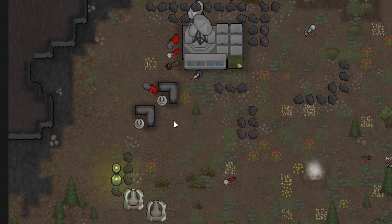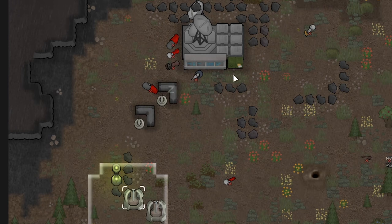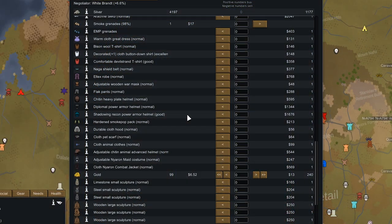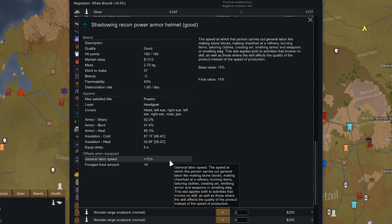We've got a mech cluster in the west corner of the map — a sun blocker that's going to initiate in 3.7 days. We have four days to decide what to do, and raiders might take it out for us, so we're just going to leave it for now. Our caravan hit the spider colony which didn't have anything we needed, but over at this spacer colony of Earnest they have a couple of really nice helmets, like this shadowing recon power armor helmet that gives good head protection and increases general labor speed by 15%, which applies to things like making stone blocks.